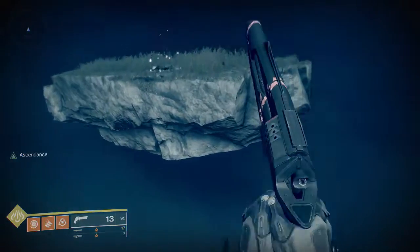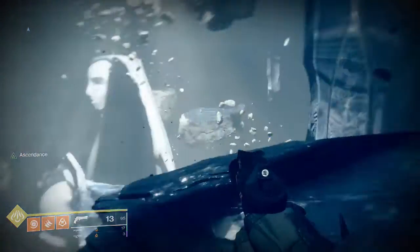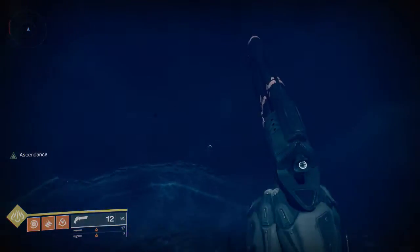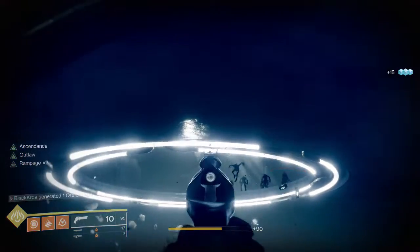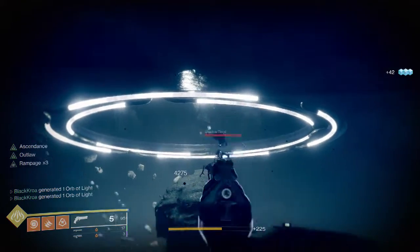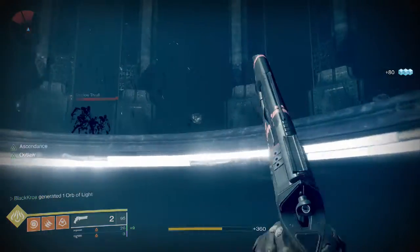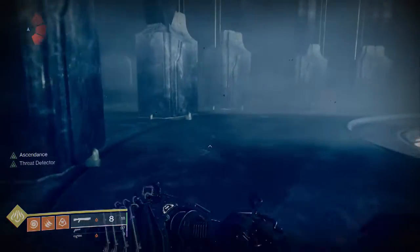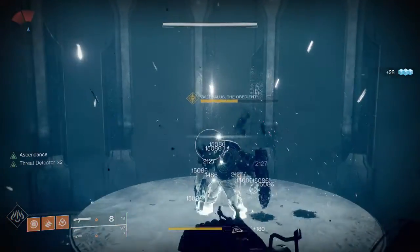Let's keep going up and onwards - we're getting close to the end. Once we get to a certain point we're going to see the shadow thralls start to spawn. We're also close to the one egg which is over yonder. There's the first egg - the second egg is actually really close to this one. In this final area there are only two eggs. Let's jump across and see what's waiting for us.